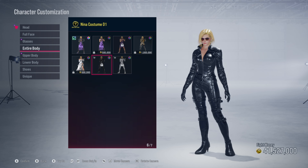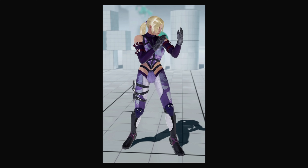The outfit they gave Nina in Tekken 7 is her Blood Vengeance outfit — I have no idea how she even fit in that thing, it is skin tight. But it's not a bad outfit for her, especially being an agent. I'm not surprised she would have something like this. The purple camo outfit also fits perfectly for her.